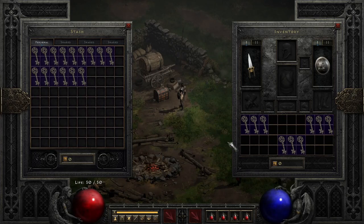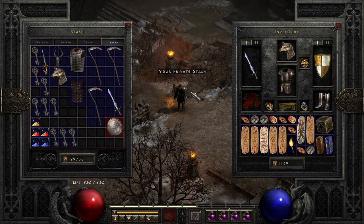What you want to do is get three keys of terror, three keys of hate, and three keys of destruction. That's what you'll use to open up Uber Tristram. Once you've farmed three of each, you're ready to go.